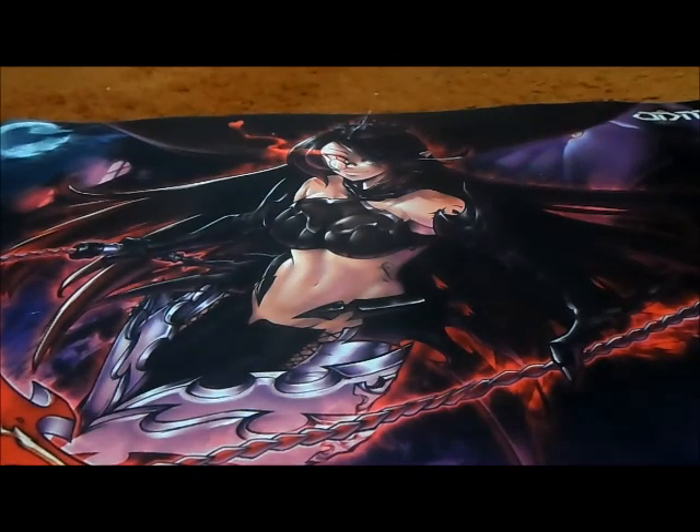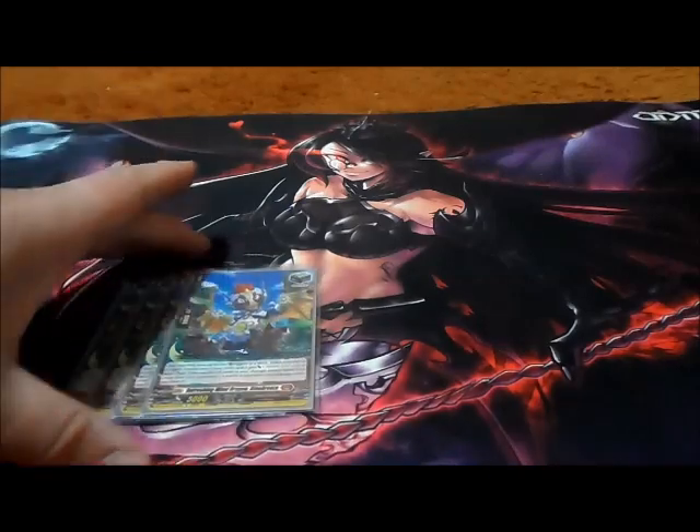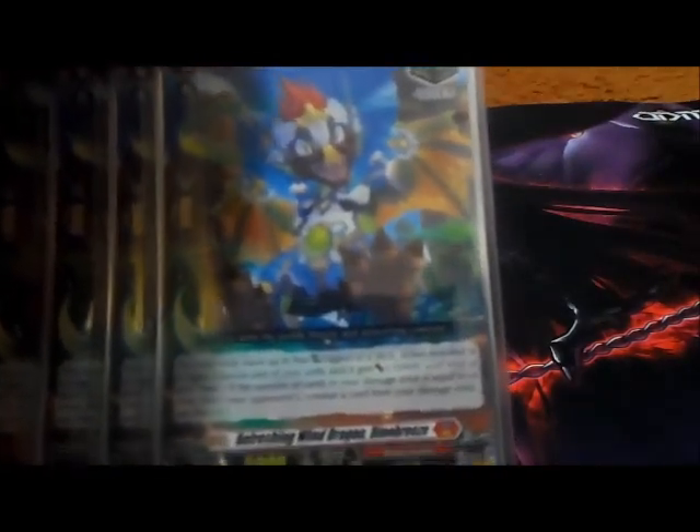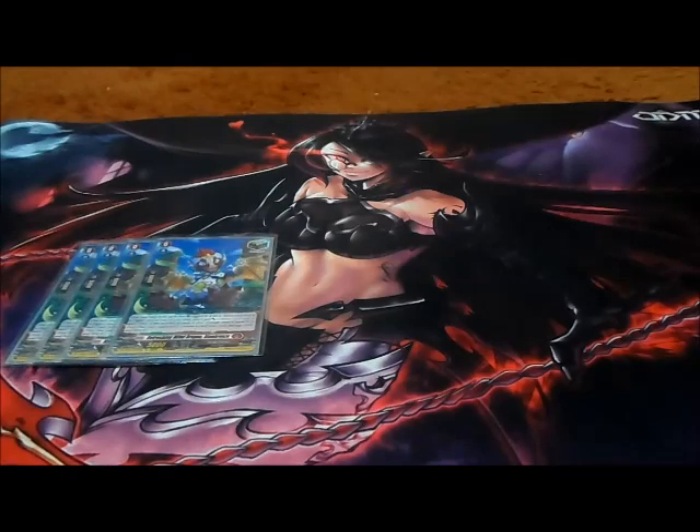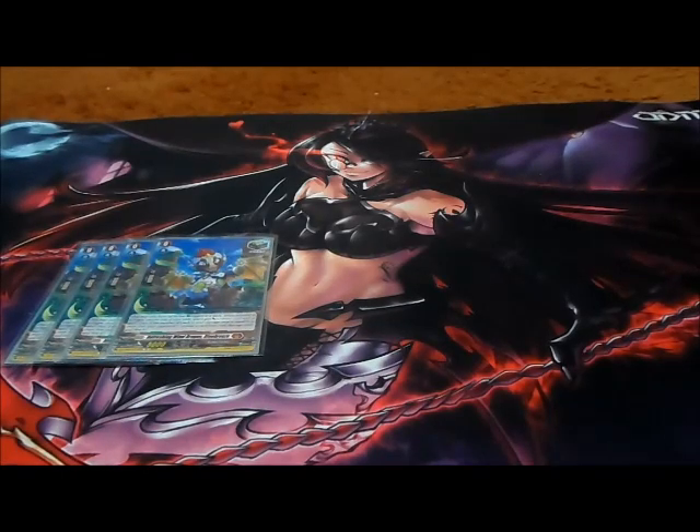Now let's move on with the main deck. This is all going to be based on D format and DZ format combined but it's got that new card smell. For triggers, my lineup as always: four heals, eight crits, three fronts, and one over trigger — that fits my play style. For heals we have four copies of Refreshing Wind Dragon Dino Breeze, which is honestly one of the cutest units I've seen in dinosaurs.